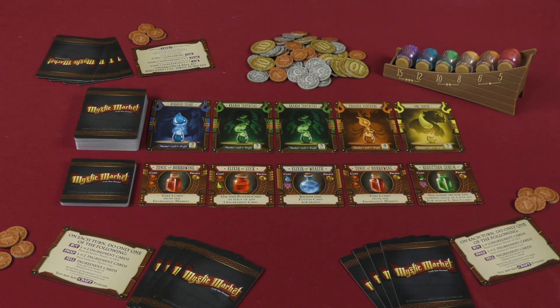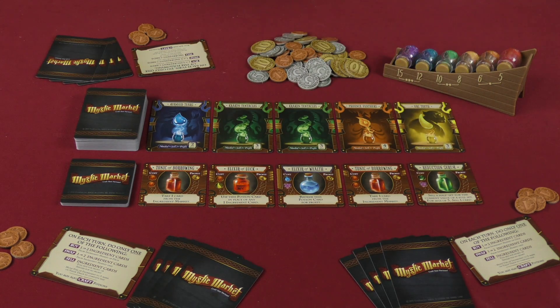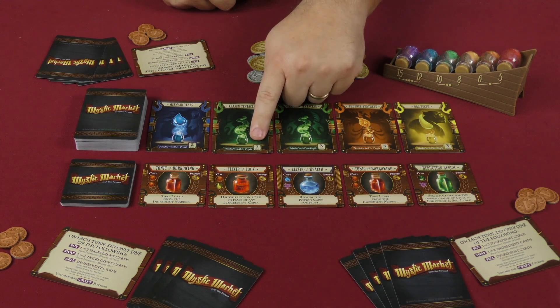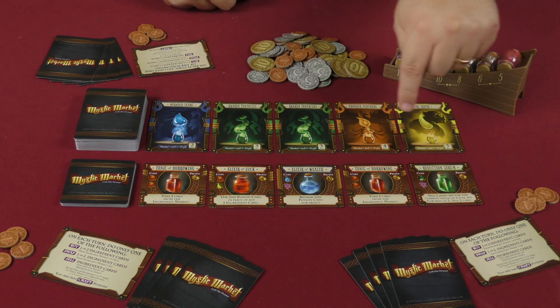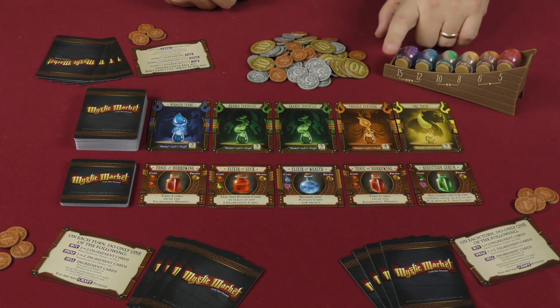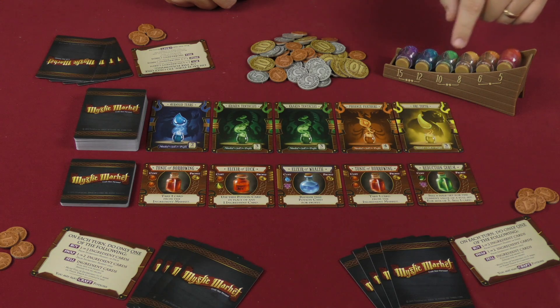What we're basically doing is using these different ingredients: red dragon scales, orange phoenix feathers, yellow orc teeth, green kraken tentacles, blue mermaid tears, and purple pixie powder. There is a set collection aspect where if you turn in 3 of a kind for green, 2 of a kind with blue, 4 of a kind with orange, or 3 of a kind with yellow, you get however much that is worth — shown by the large number underneath each of these different vials.